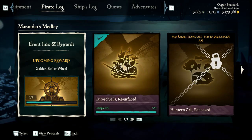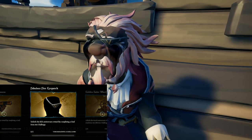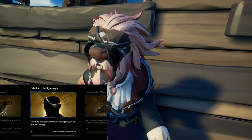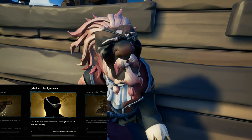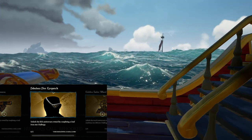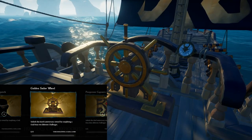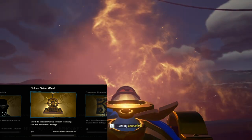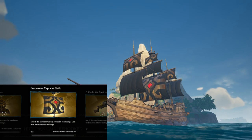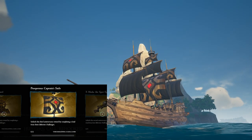For completing any one period, you will get the Fabulous 5 eye patch — essentially a day one reskin with a gold V, the Roman numeral for five. Completing challenges in any two periods gets you the Golden Sailor Wheel, originally obtainable from the fourth anniversary. Completing at least one challenge in three different periods gets you the Prosperous Captain Sails, a reward from Sea of Thieves' third anniversary.